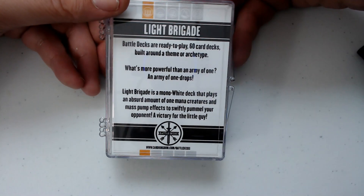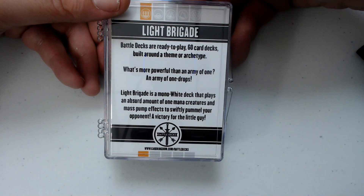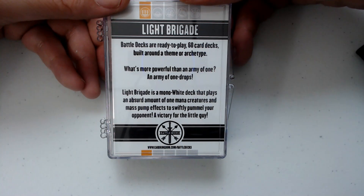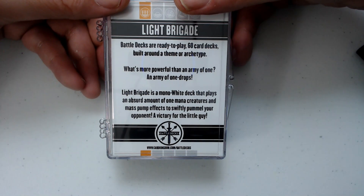Battle decks are ready-to-play 60-card decks built around a theme or archetype. Light Brigade is a mono white deck that plays an absurd amount of one-mana creatures and mass pump effects to swiftly pummel your opponent — a victory for the little guy. So from that description it sounds like a white weenie deck, which can be very good.